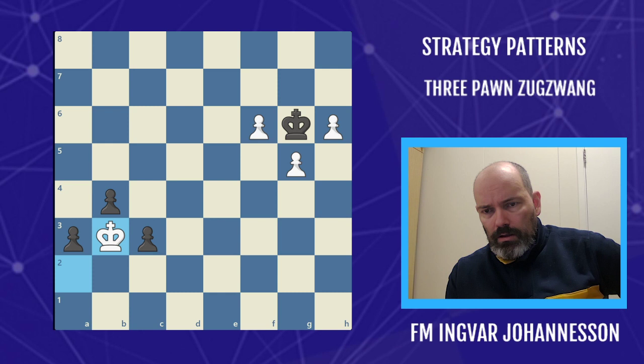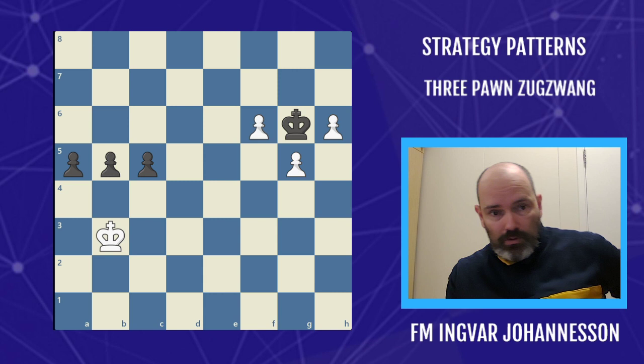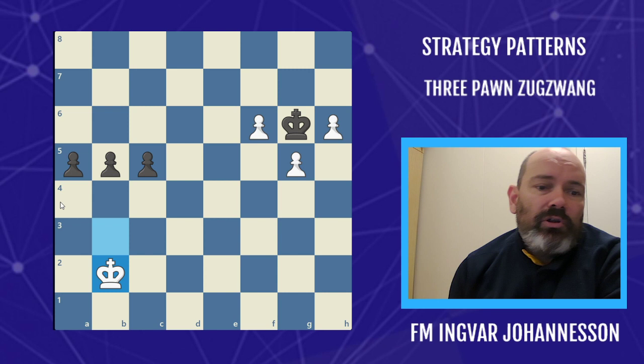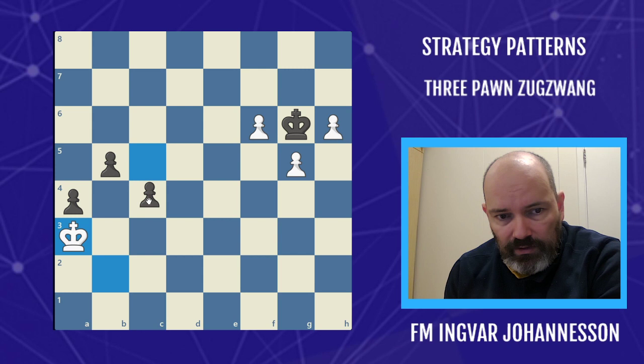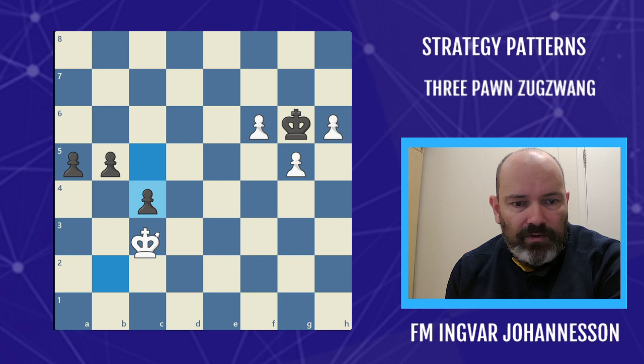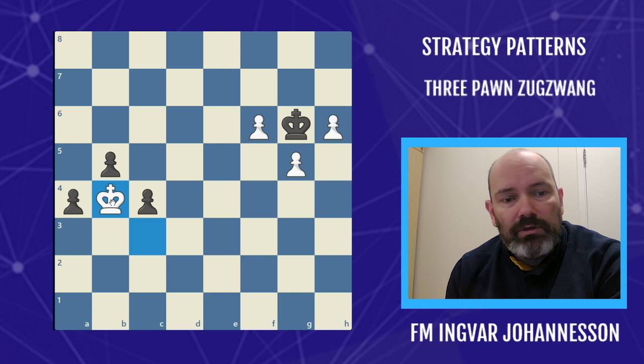This also applies if the three pawns are one rank up. Same thing: white to move plays king to b2, and the same thing applies. You move a pawn and I go in front of it. Move the a-pawn — I go in front of it, can't do anything, zugzwang, black loses. Move the central pawn, I go in front of it, cover the squares, no more moves. Same thing for the other pawn — zugzwang and black loses.